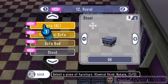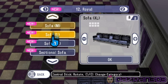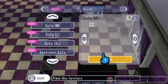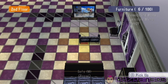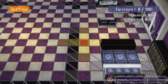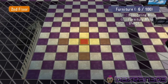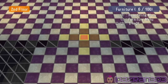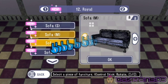No, not a stool. Sectional sofa — sofa big — yeah I'll put a medium sofa in for the TV, and I'll put it over here away from the dresser. That's a pretty nice room. Something for the balcony — let's see, I'm gonna put out a dining table.